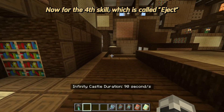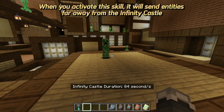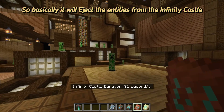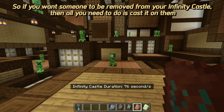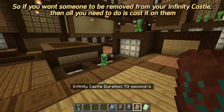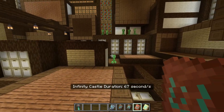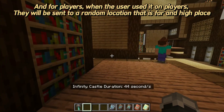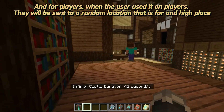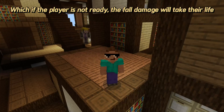The fourth skill is called Eject. When you activate this skill, it will send entities far away from the Infinity Castle — basically ejecting them from it. If you want someone removed from your Infinity Castle, just cast it on them. For players, when the user uses it on them, they will be sent to a random location that is far and high up, and if the player is not ready, the fall damage will take their life.